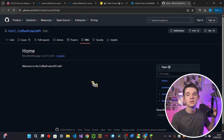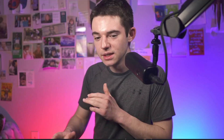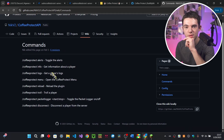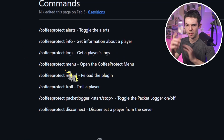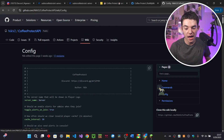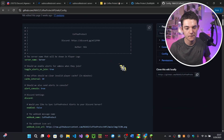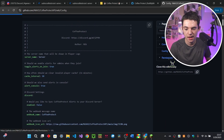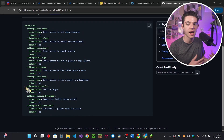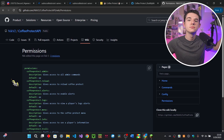And finally, there is the wiki. You've got a lot of different stuff there — commands, so you can view all the different available commands. There's also the config documentation right there, and you even have all the different permissions listed. If you want to give certain admins access to specific features, there you go. And yeah, that's pretty much everything.